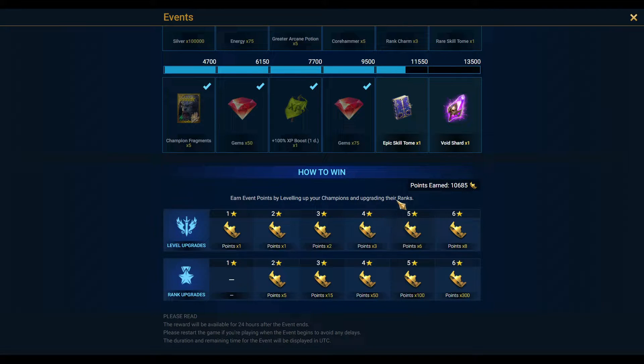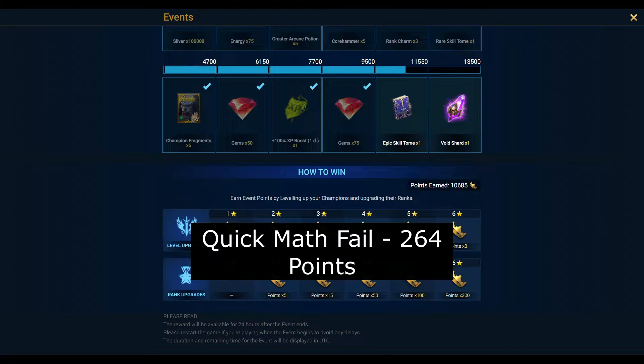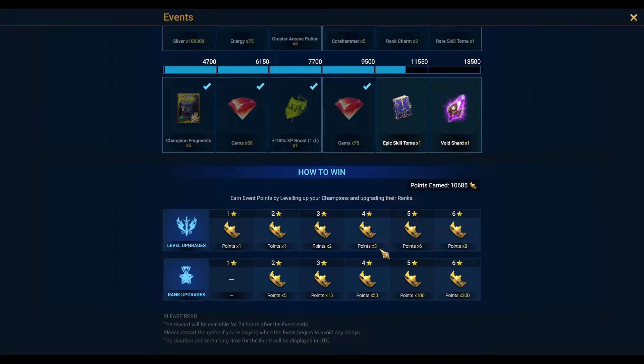For example, if you want to level up someone from four-star to five-star, you get 100 points for doing that. But every single food — you have four foods — if you don't level them up, you gain nothing. If you level them to 22, that's 66 points per food, so that's 224 points you'd miss out on. It's even bigger going from five to six-star because it's twice as much — you're missing out on almost a thousand points by not leveling up any of your food.